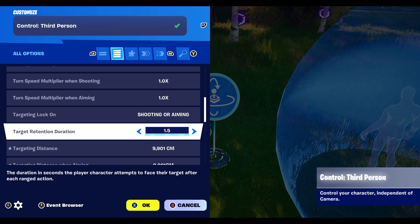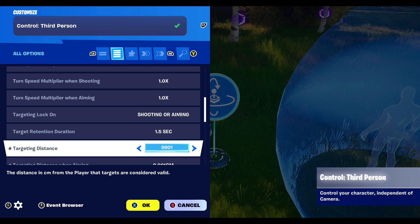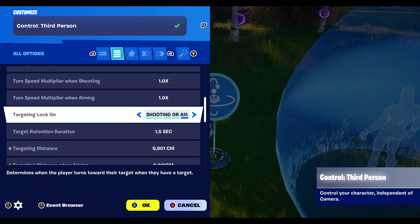What you need to do is put the targeting distance up as high as possible so that it can track any sort of enemy or creature — whatever you plan to use combat for. Also make sure target lock-on is set to shooting or aiming.